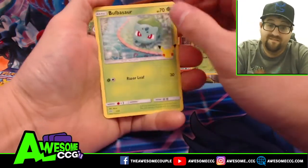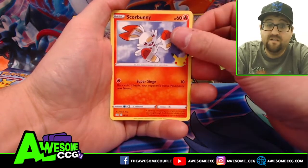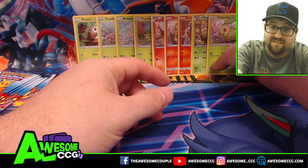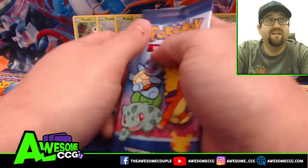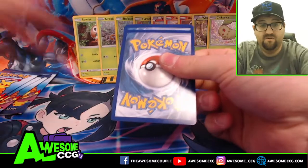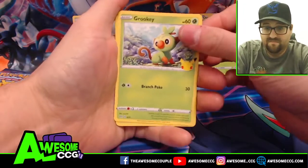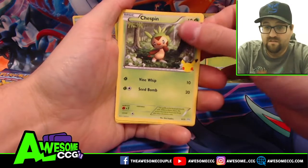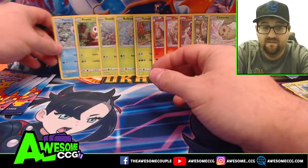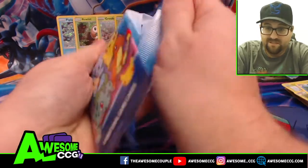Pack nine: Bulbasaur, Squirtle, Scorbunny, Chikorita — another new grass starter, that makes six grass and they're all different. The only grass we still need is Snivy. We also got Mudkip and Piplup — we finally got some water starters! That was our tenth pack, so four more packs to go.